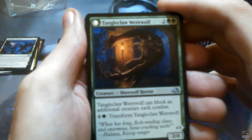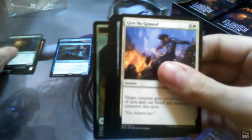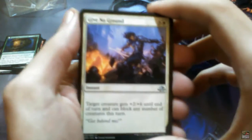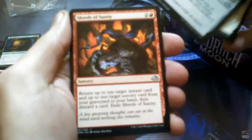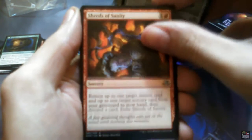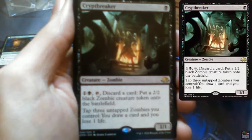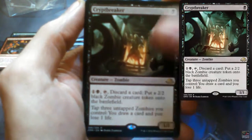We have a flip card — Tangleclaw Werewolf that flips into Fibrous Entangler. First uncommon. The second is Give No Ground, the third is Thirsting Axe, and then a foreign uncommon again. Fourth uncommon is Shredge of Sanity, and the rare is Cryptbreaker. Two packs in and two of them had foreign commons — never seen that before! Maybe it's because of the flip cards inside. Not complaining!